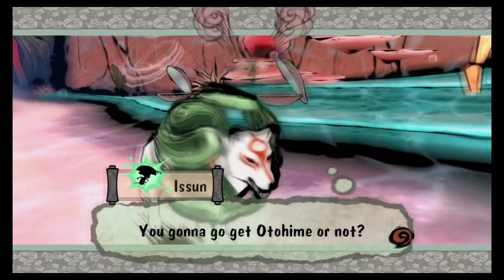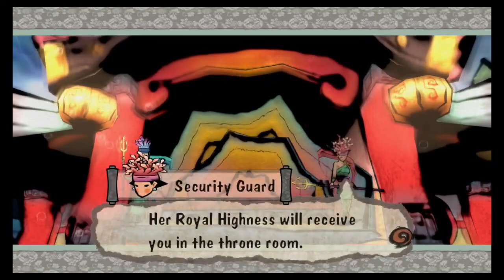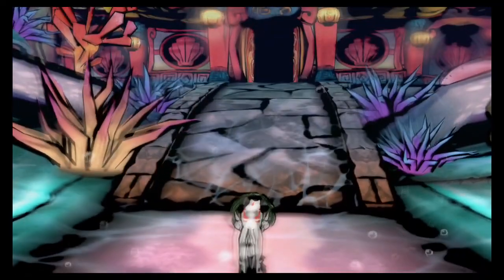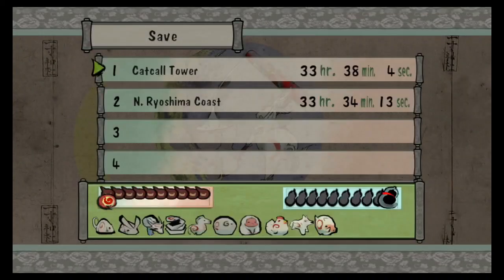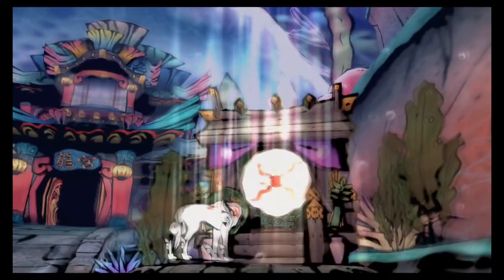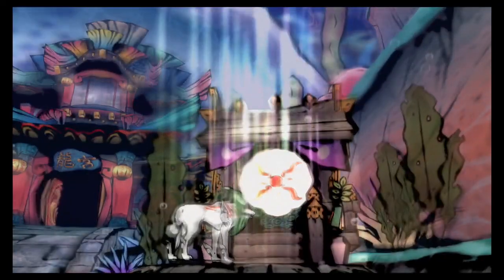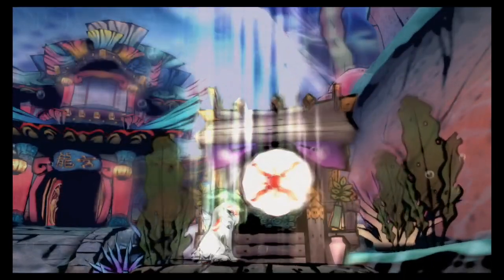You gonna go get Otahime or not? This way, oh beast of white — Her Royal Highness will receive you in the throne room. Oh really? That's it? That's pretty easy, I guess. We'll pay a visit to them later, but I'm pretty much running out of time for this video. So in the next part, we'll go inside the Dragon Palace and see Queen Otahime. See you everyone — thanks for watching! We'll see you next time!